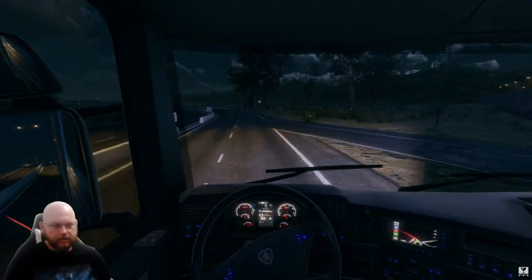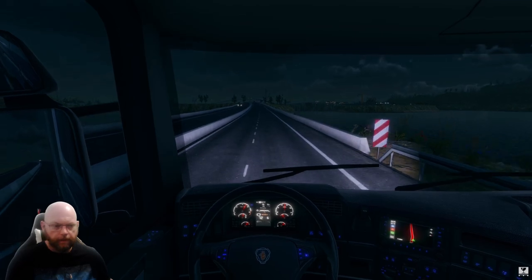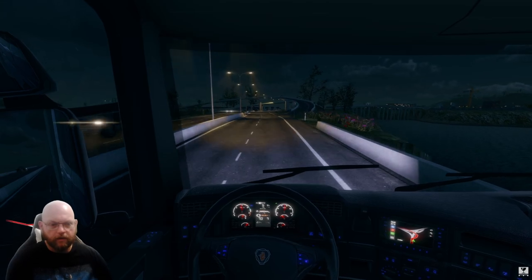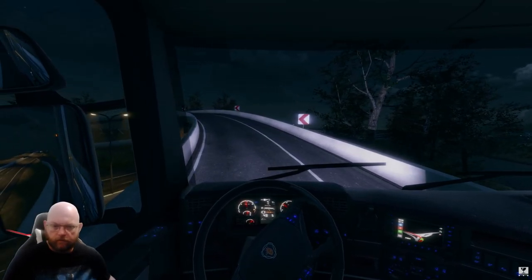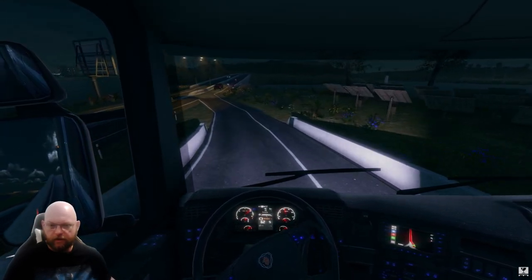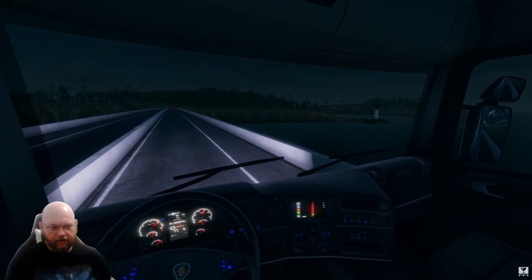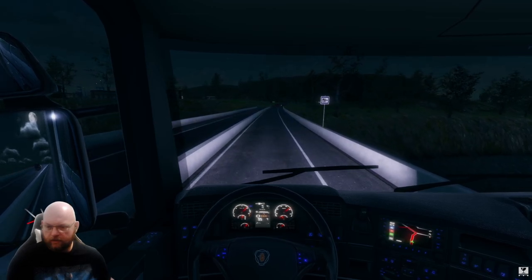What it needs is a delivery up in the mountains — that would be a nice delivery. Hopefully we can get one of them next time. I'll have a look at the map rather than just picking the job, and see if we can get something that looks like it's going that way. That didn't feel all too safe up there, on a lie — that was close. The light should definitely be on the lighthouse — if you're going to have lighthouses, at least have the lights on.